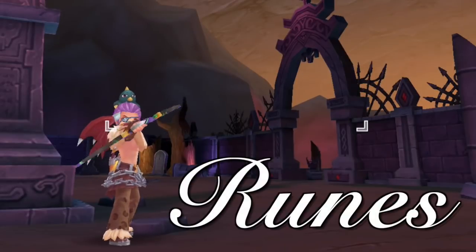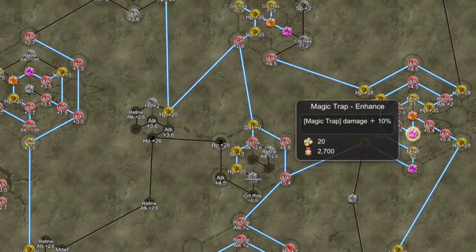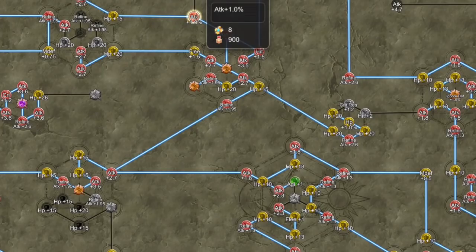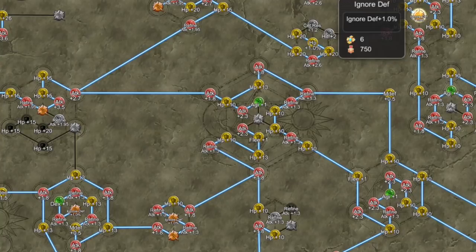Next, let's take a look at the important runes that can increase the damage of Magic Trap. First up, we have Magic Trap Enhanced Runes which can increase the damage of Magic Trap by 10% each — activating 3 of these gives a total of 30% damage increase. Next, we have 5 damage percent runes, each of which increases attack by 1%. Lastly, we have 3 Ignore Defense runes which give 1% Ignore Defense each.